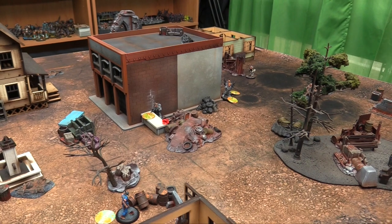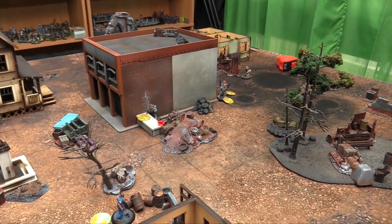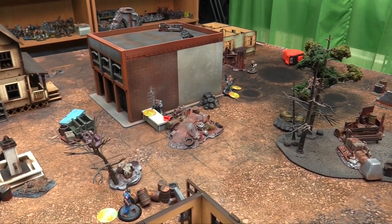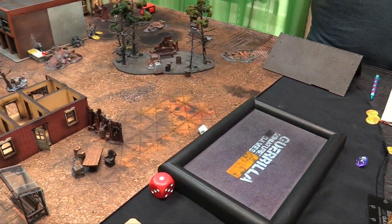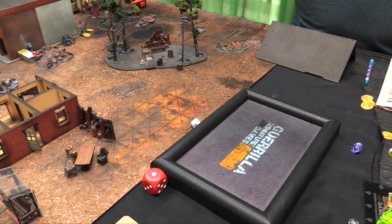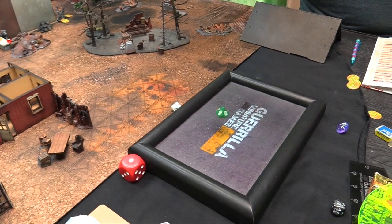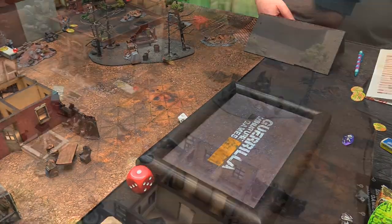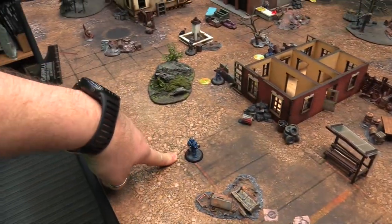Joe Rowe is prone, so he's in hard cover — minus 3 for ranged attacks. Normally needing a 6 to hit him, now I need a 9. I put all AP into shooting with the assault rifle, getting an extra shot. First shot misses, second jams — no hit. Saint Hubert runs out of bullets, spraying them wildly into rusted containers.